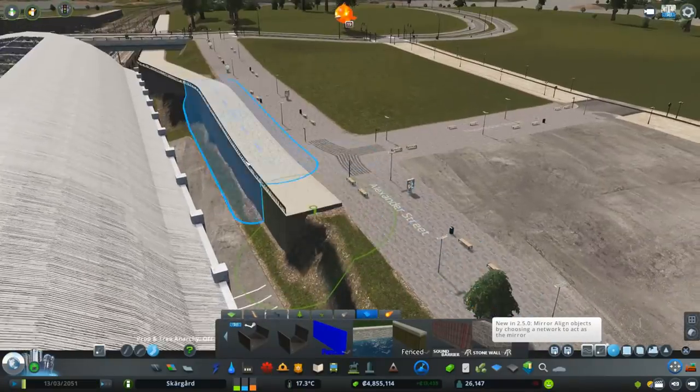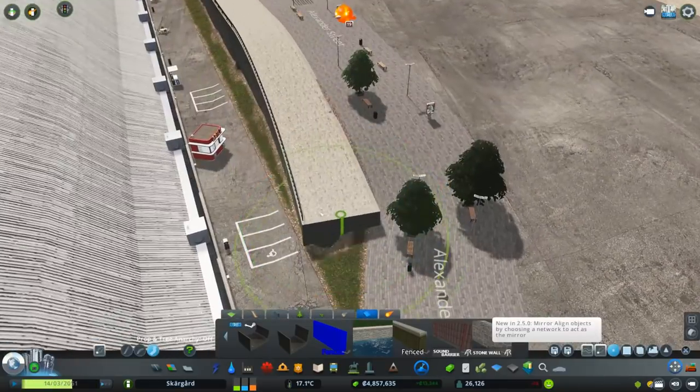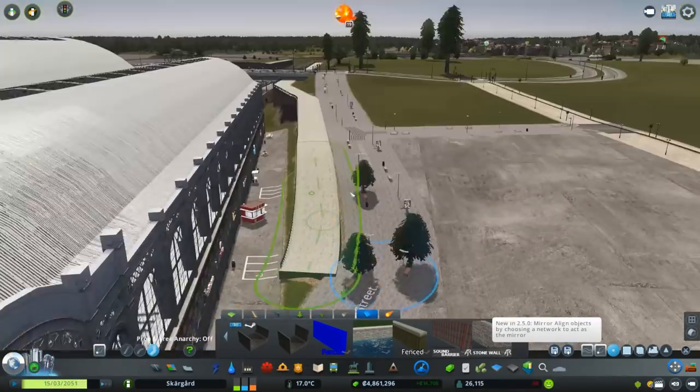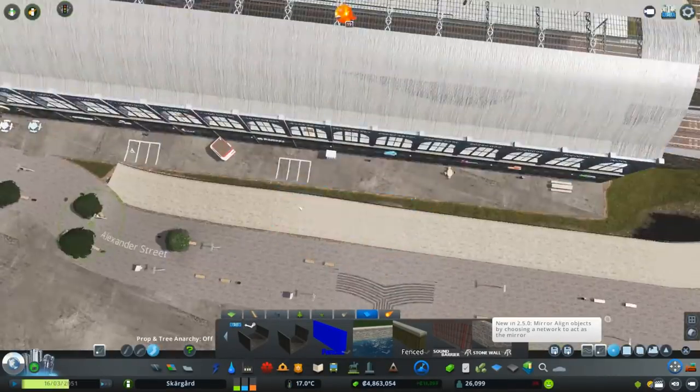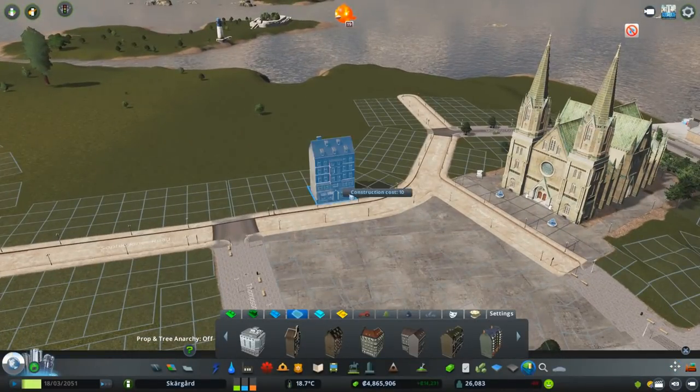As you can see here, I'm actually changing the quay to a custom one that I downloaded that is sort of more suited to the area. It's got like this little fence on it — it's like a stone wall instead of just a big blank default quay. I think it looks a hell of a lot better for this area and suits everything a lot more.